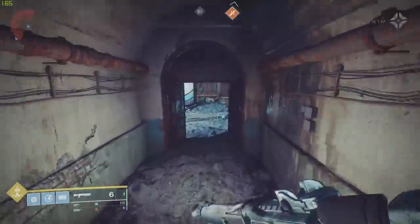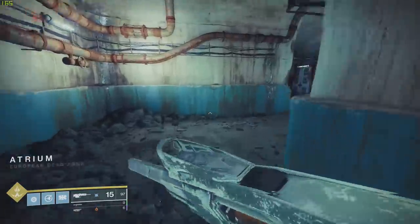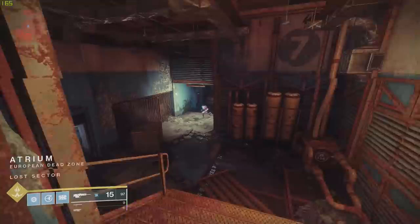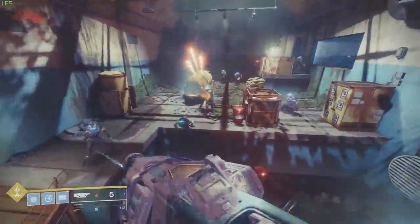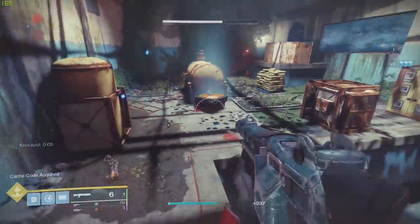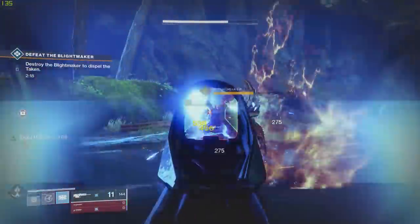The very first requirement is completing a lost sector anywhere in the EDZ. If you're new to Destiny 2 and don't know what a lost sector is, think of it as a cave or passageway with a little boss at the end. Not difficult whatsoever, especially if you are at that 750 power level, which everyone should be at this point due to Shadowkeep. Go ahead and kill the boss, loot the chest, and that's one out of three requirements complete.